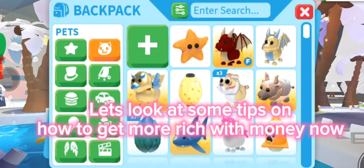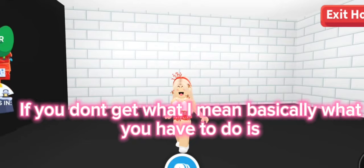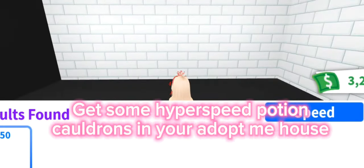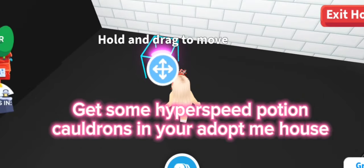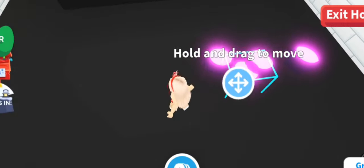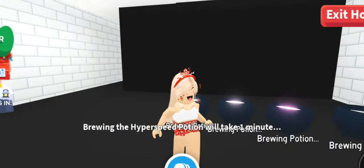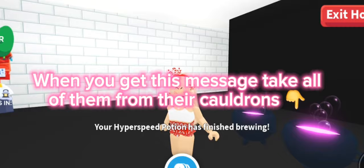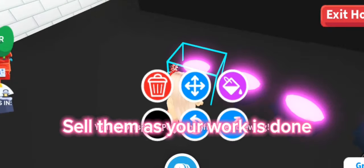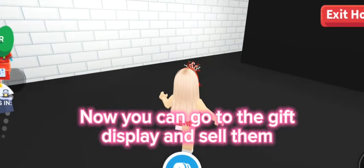Now let's look at tips on how to get more in-game money. Tip one: the Hyper Speed Potion trick. What you have to do is get some Hyper Speed Potion cauldrons in your Adopt Me house, brew all of them, wait a bit, and when you get the notification message, take all of them from their cauldrons.